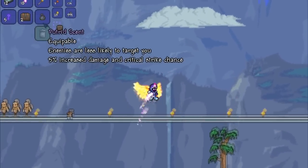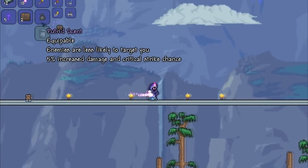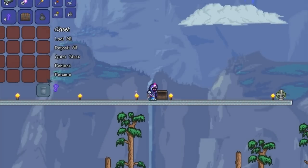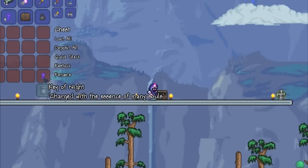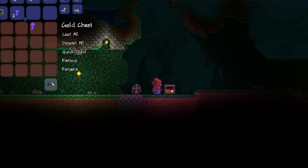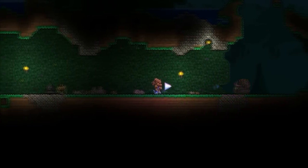The Putrid Scent is obtained by killing Corrupt Mimics. And to spawn a Corrupt Mimic, you put a chest down and you put a Key of Night inside it. To get a Key of Night, you simply go to a crafting station and craft 15 Souls of Night into a Key of Night. So get a chest, put a Key in it, close it, and we get a Corrupt Mimic.